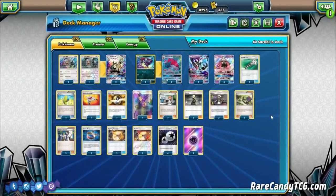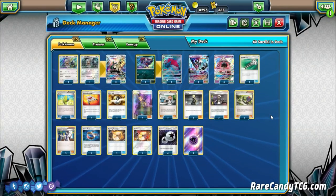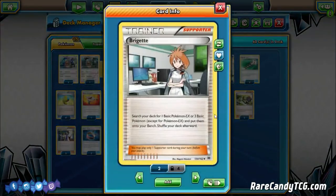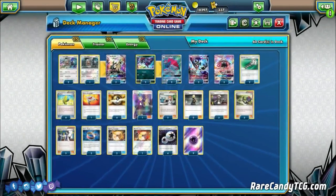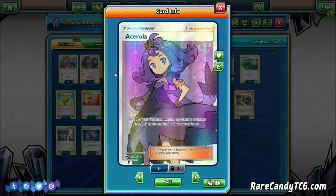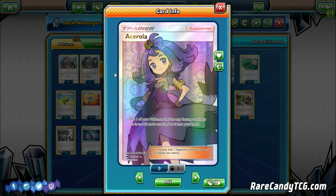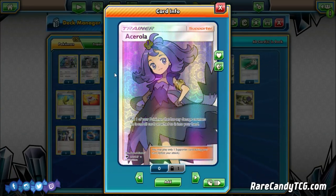For supporters, nothing too crazy for draw — just a 3-3-3 split of all the major draw supporters: Cynthia, N, and Sycamore. Also playing two copies of Brigette to start setting up as quickly as possible on the first turn, getting out three basics so we can start evolving on turn two. Three copies of Guzma to choose what we want to take knockouts on. One copy of Acerola to help against decks that we're exchanging two-hit KOs with — picking up a Pokémon with damage counters and all cards attached can push you ahead in those prize exchanges.